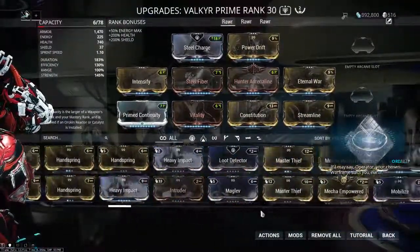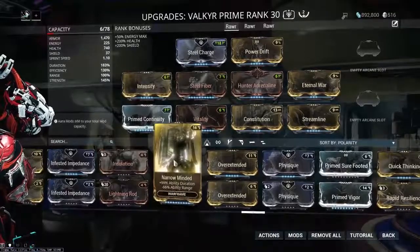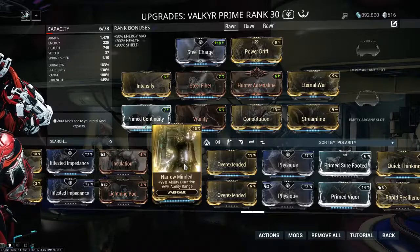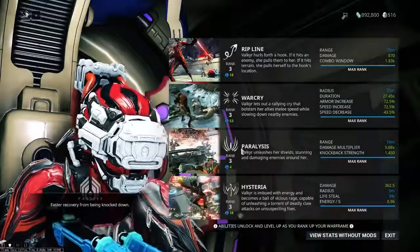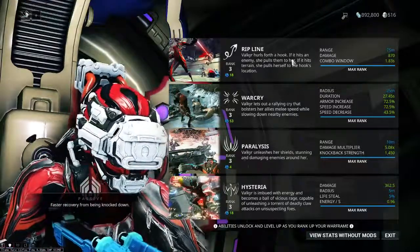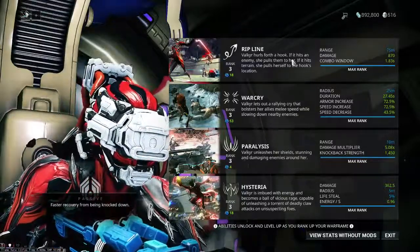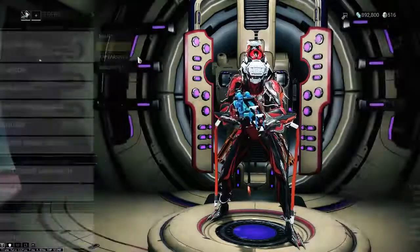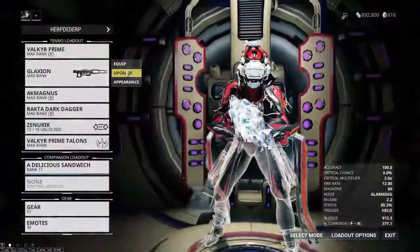The other thing people typically run on their Valkyrs with Warcry is Narrow Minded, just to make sure Warcry lasts for an insane duration. However, I dislike Narrow Minded because it makes Ripline and Paralysis very hard to use — it reduces Ripline's range from 70 meters down to about 30, which is significantly less powerful. I do actually like to zip around the map and take advantage of that mobility, which is why I'm using Constitution instead, even though it's an odd choice since Valkyr already has built-in knockdown recovery.